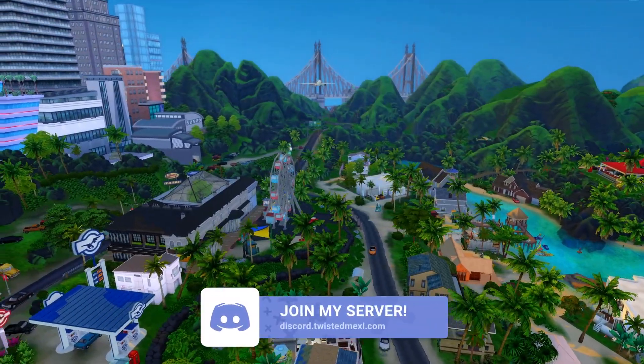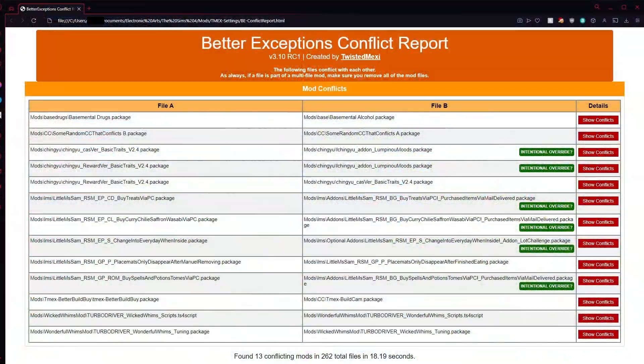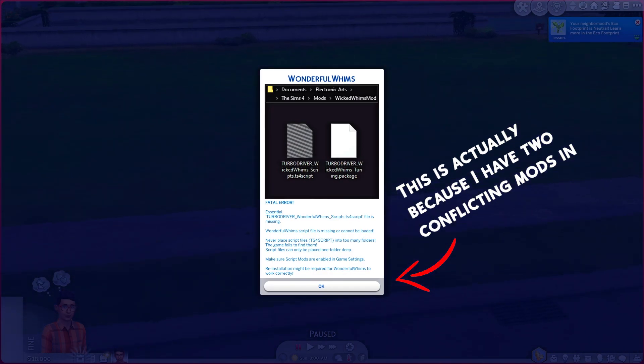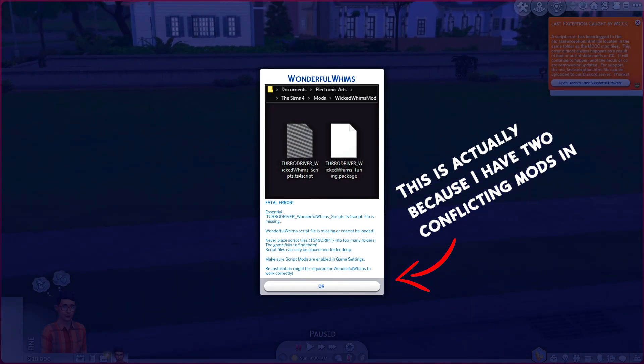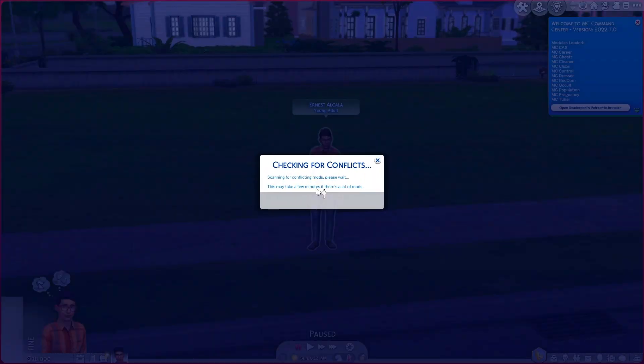As of last week, Better Exceptions has an update in Early Access that brings a long requested feature: a conflict detector. Conflicts can cause your mods and your game to behave unexpectedly, and often results in a player having to turn to a support forum or using trial and error to find the conflicts in their mods. With Better Exceptions' conflict detector, any conflicts that may be causing issues in game will be scanned and reported for the player with a click of a button.